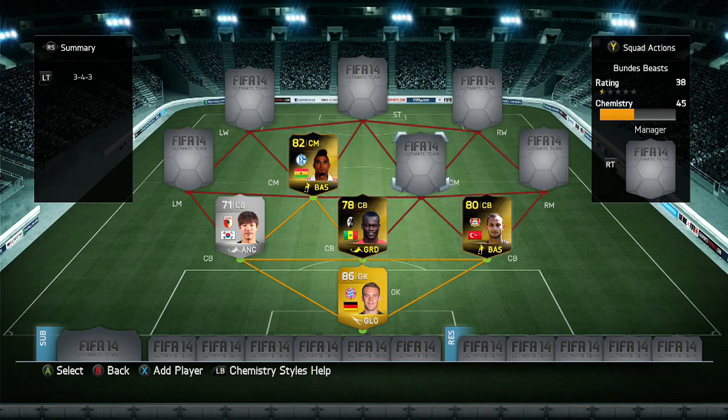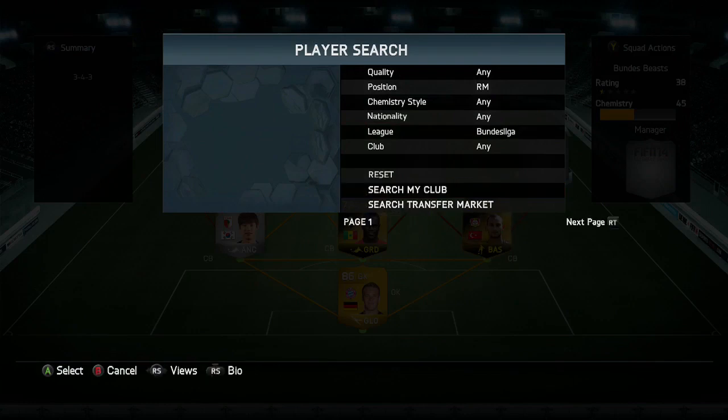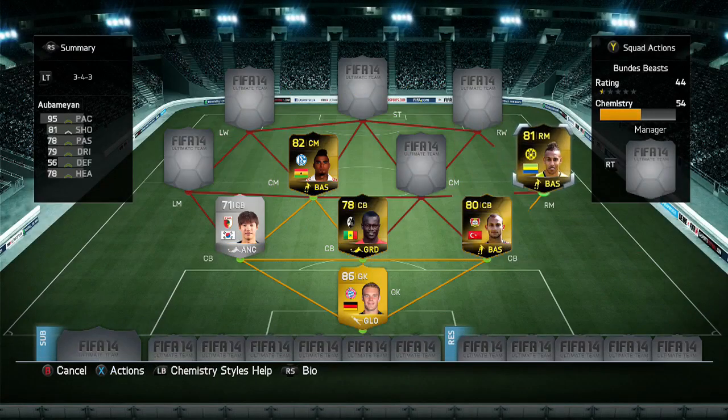We're going to go out wide, and it is going to be Aubameyang - you can see the in-form going in. 81 rating overall, he comes in at around about the 230k mark. Absolutely fantastic player, 95 pace. He plays better as a striker than he does as a right mid. I did try him at right wing as well - switched the players around to try out which ones were better at the winging positions and which at the right mid positions. He did a little bit better but didn't blow me away, though he was still a lot of fun to play with.